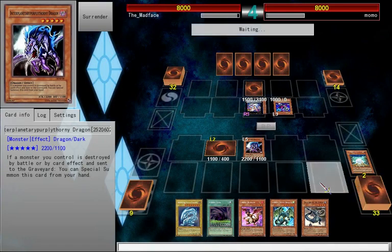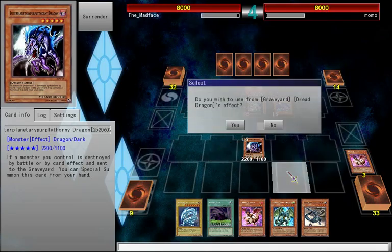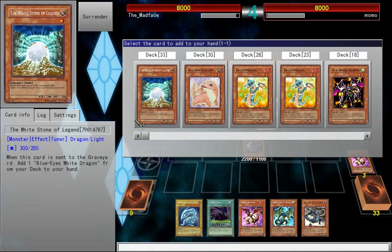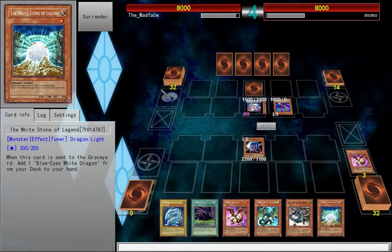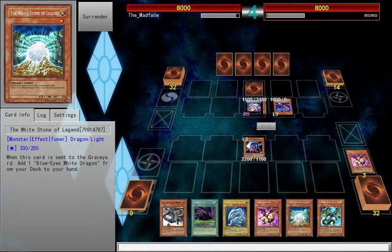Now if you're a Yu-Gi-Oh expert you probably already know what I'm going for just by seeing my hand, and I congratulate you. Can we be friends? You know, Momo — we can be friends, right? Not hate each other.